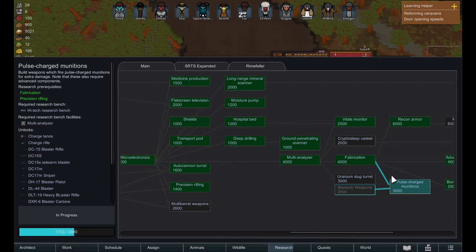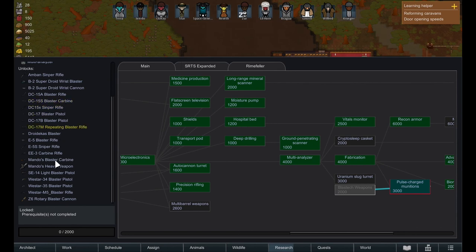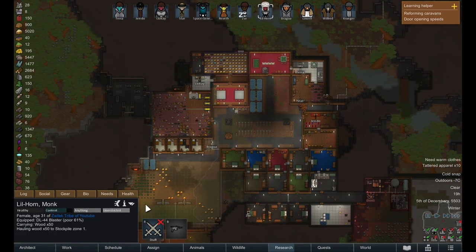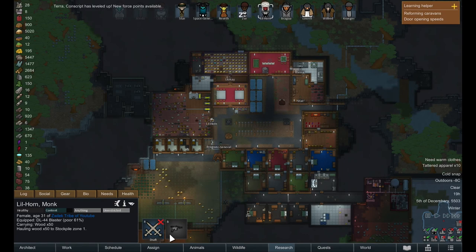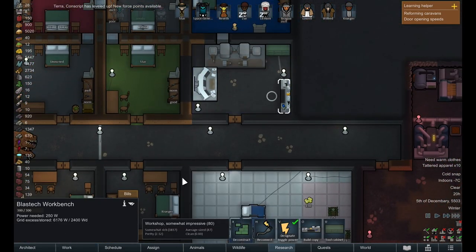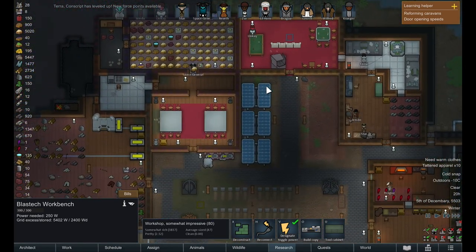The other thing we are working towards right now is researching blast tech weapons. It would be good to look at some of these weapons - I'm especially interested in Mando's heavy weapon, but also making some blasters and equipping our colonists with actual good weapons. We are a little primitive - a lot of our weapons are in poor condition, so it would be nice to get them up a bit. We have constructed the blast tech bench and have everything we need; we just need to get the research done.